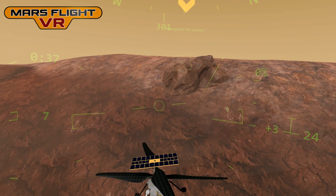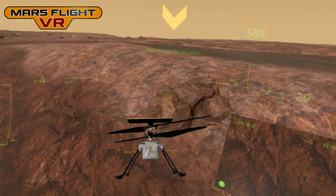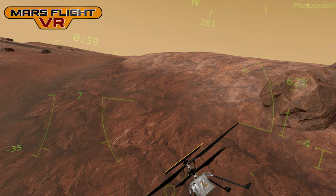Here's the second target. The Preview in the bottom right shows your speed — your speed has to be below three meters per second to take a good photograph. So I need to hover carefully with the camera pointing at the right angle, then press A, and that photograph's taken.